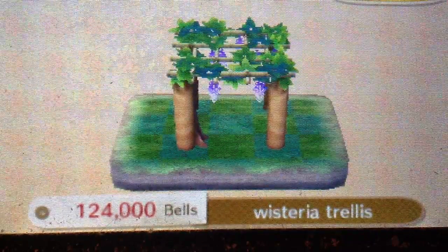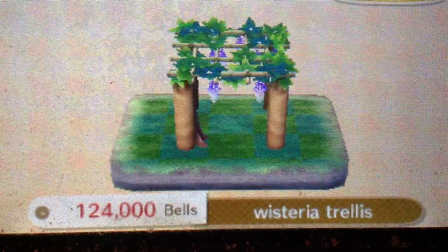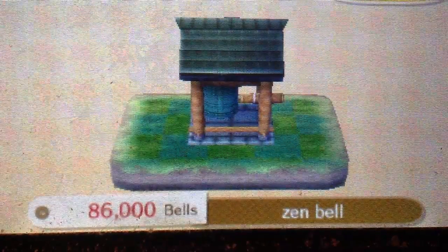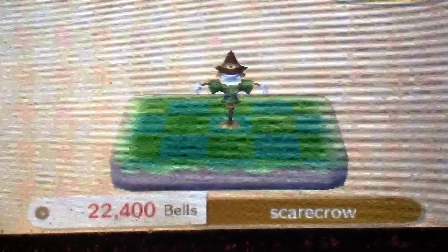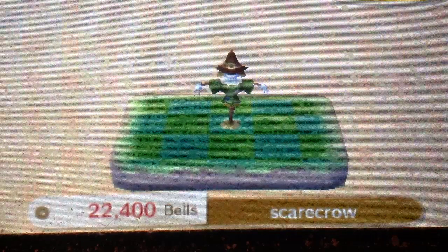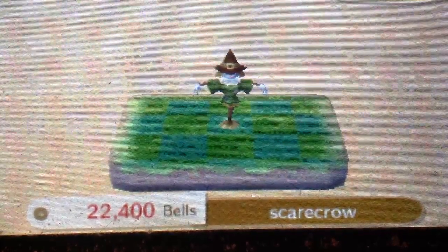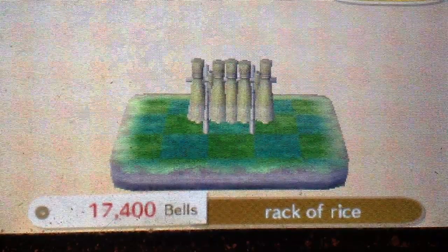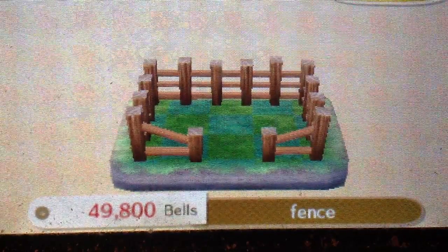Next is the Wisteria Trellis — that's for Sylvia's personality type, which starts with a U. Zang Bell is from a Cranky personality. Scarecrow — I think that's also from a personality I can't quite say. Rank of Rice is from Cranky, so any Cranky personality will request that. Fence is available from the start.